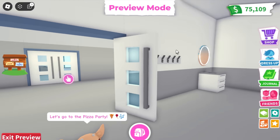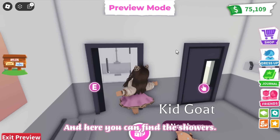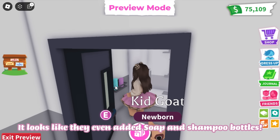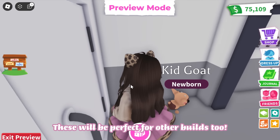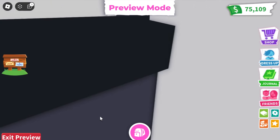This house is so cool. This looks like a changing room, and here you can find the showers. It looks like they even added soap and shampoo bottles — these will be perfect for other builds too.